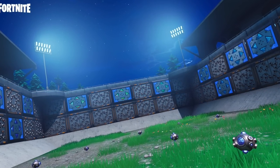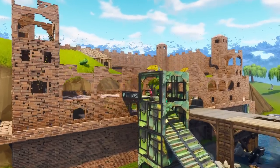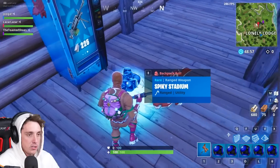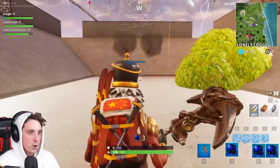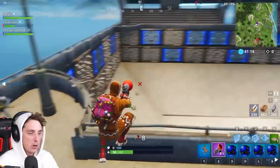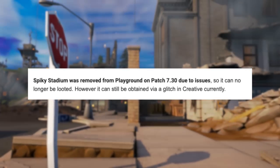The Spiky Stadium was in the game for a bit longer, but it was only available in the Playground Game Mode and could only be obtained from vending machines. When you used this item, it would build a 7x11 sized stadium full of bouncers and traps. It later got removed due to bugs and never returned — it's not even in creative to this day, so some players didn't even know this was a thing.